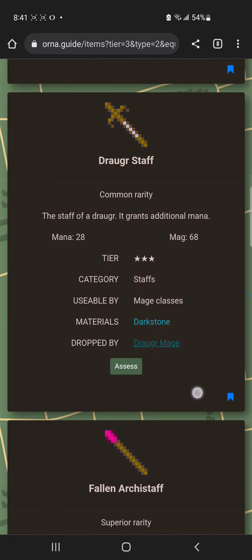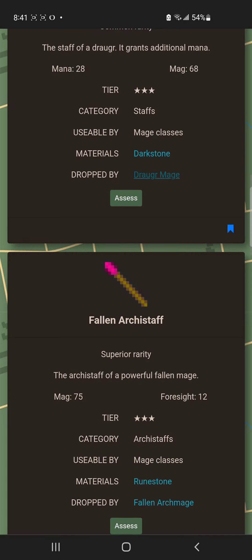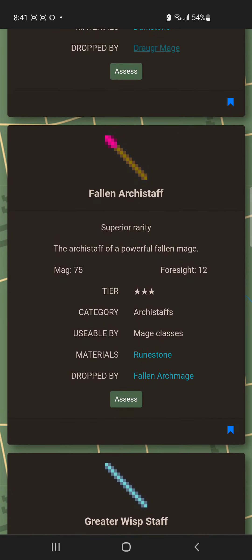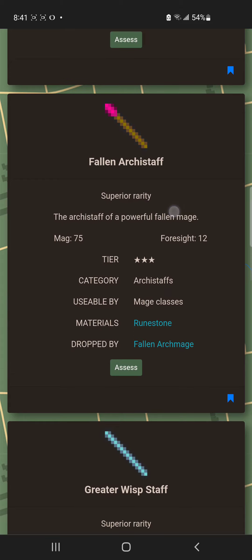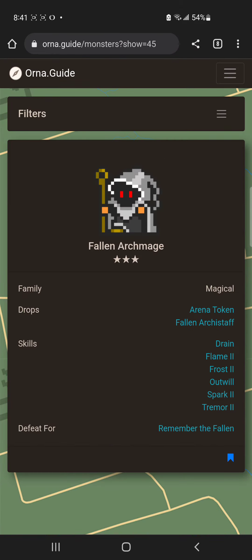That dungeon/night mob weapon is pretty decent since it gives 8 more mana, and you're really trying to stack mana at this point. Another option has a big magic stat, but I really like the balance between mana and magic damage.